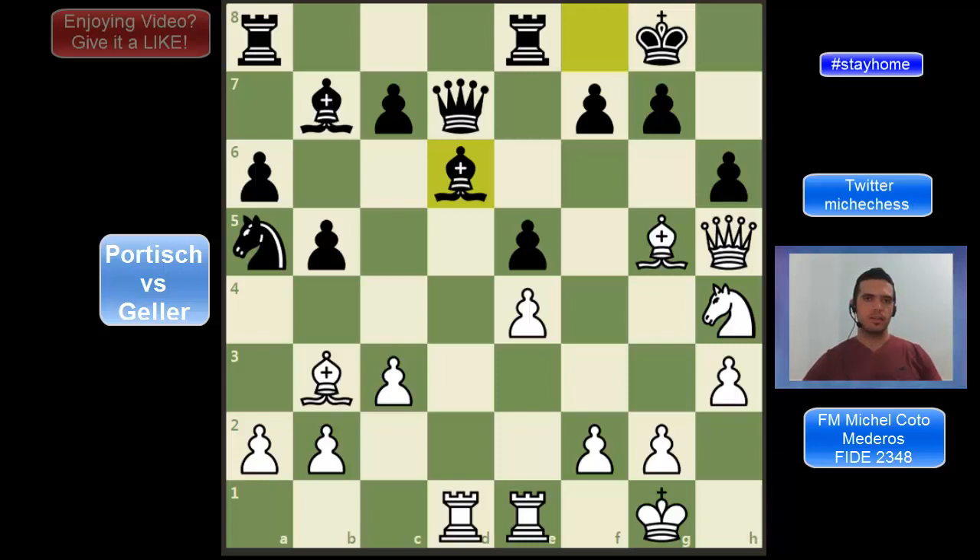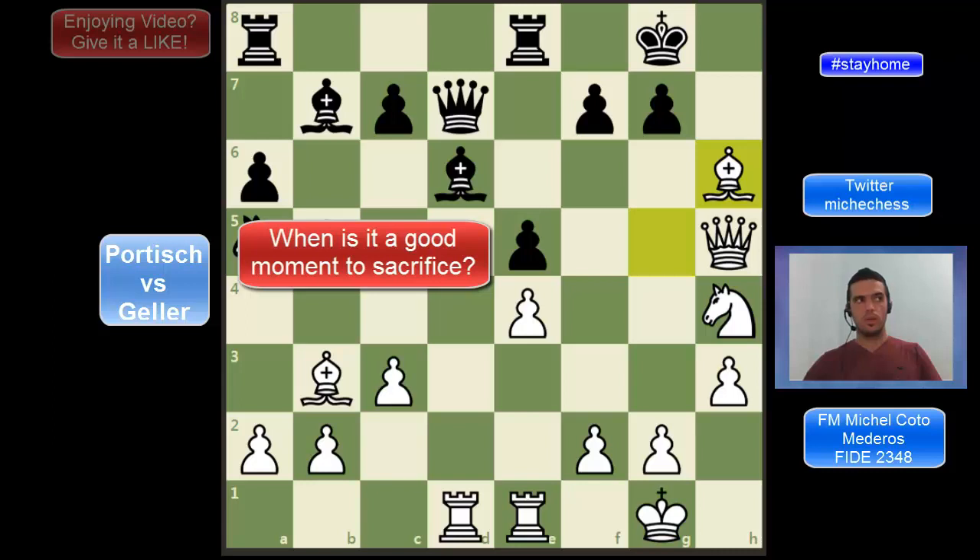The great sacrifice, Bxh6. The idea of this sacrifice is to destroy the pawn structure on the kingside. There is a question I see very often: how do I know when is the right moment to sacrifice? There are some things that can help us with this question. One of them: if we have more pieces attacking than our opponent has defending. For example, here we have the bishop, the queen, the knight in very good positions, and also the rooks can lift over the third rank and join the party on the kingside. So we clearly have more pieces attacking than black has defending here.